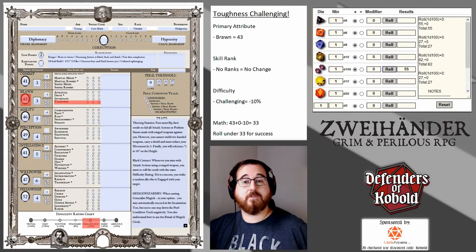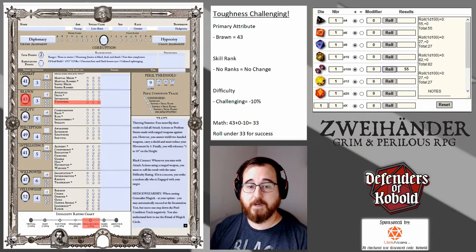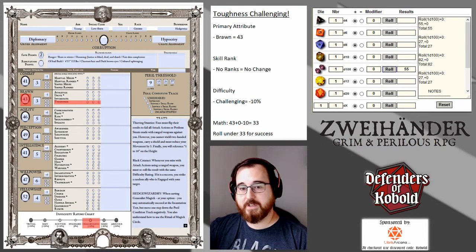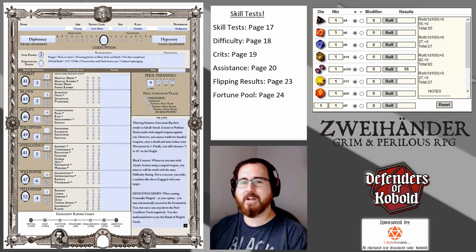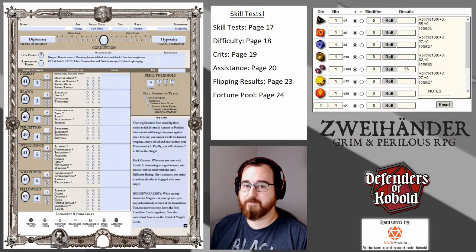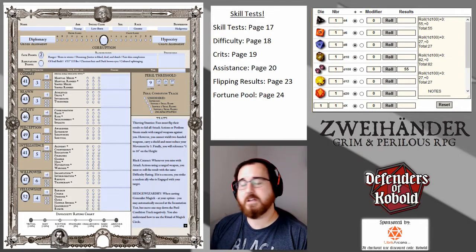That gives us a good segue into talking about criticals. Zweihander's percentile system uses critical success and critical failure. It's pretty simple: if you roll doubles — in this case I rolled a 55 — that's a critical. What makes it a critical success or critical failure is whether you roll above or below your target. My target was 61, I rolled doubles at 55, which is under 61, so it's a critical success. Conversely, if my target was 61 and I rolled a 77, that's doubles rolled above my target — a critical failure.